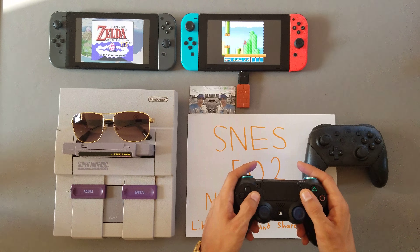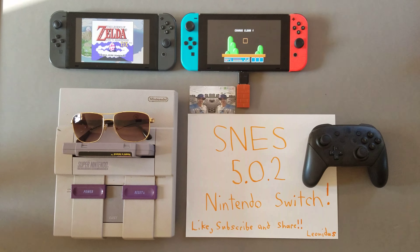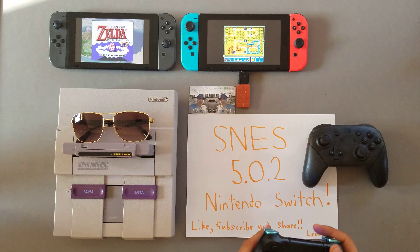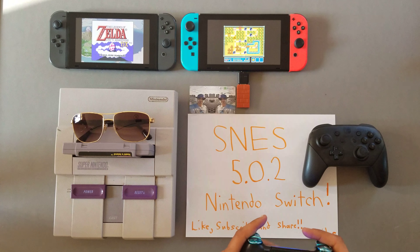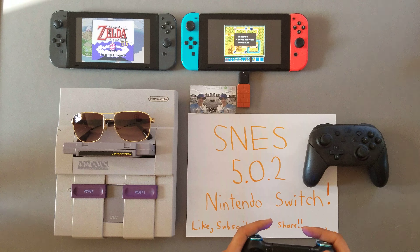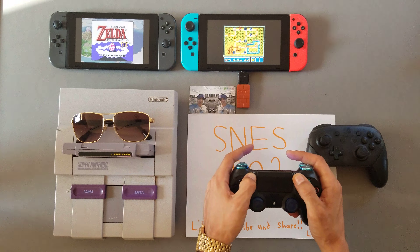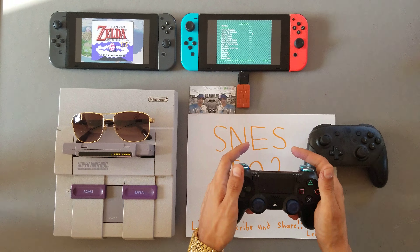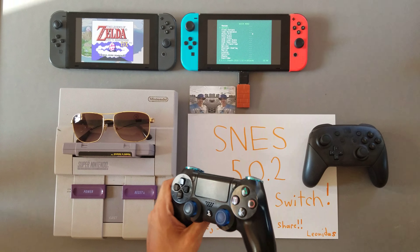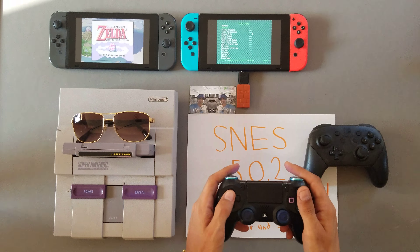As you can see with this gameplay, Super Nintendo is running beautifully, no complaints whatsoever. Got the star — look at that! Now I'm going to take the time to save, and I'm going to push Select and Start — or the sharing options on the PS4 controller, or Plus and Minus on the Pro Controller or your Joy-Cons. The Joy-Cons do work.